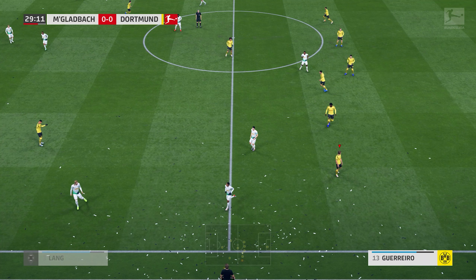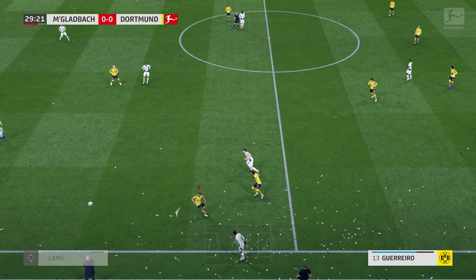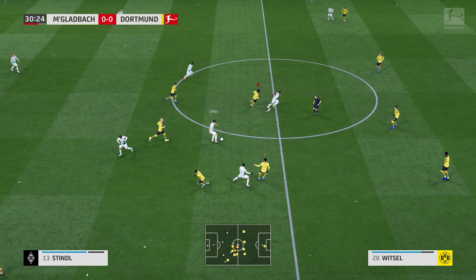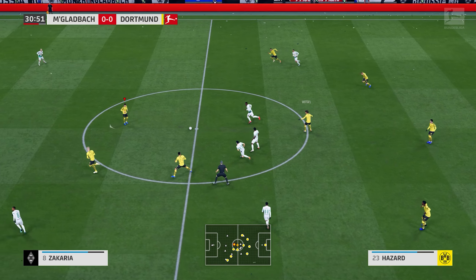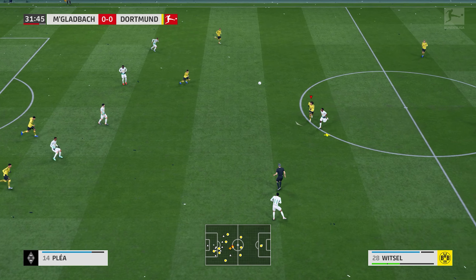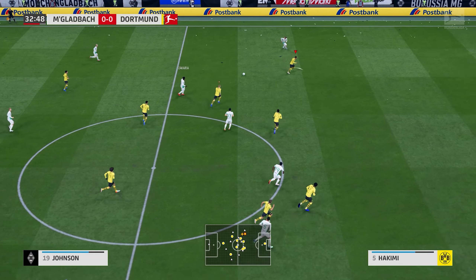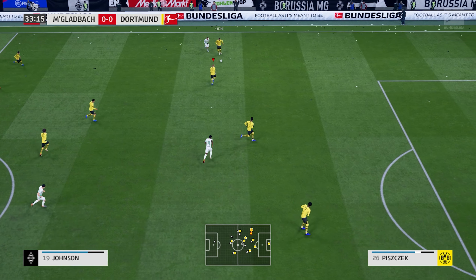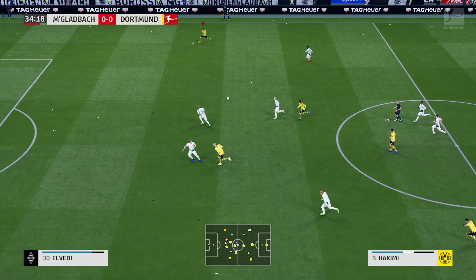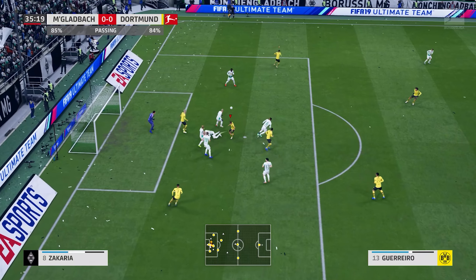It'll be a throw. Zakaria. Lars Stindl. Thorgan Hazard. Clipped away by the defender. Raphaël. Lars Stindl. Zakaria. Johnson. They tried to keep it but haven't been able to do that. Can — slipping it through. Now it's Ashraf — he might be through! Ball's loose. Goalkeeper made the save but he couldn't hold it.